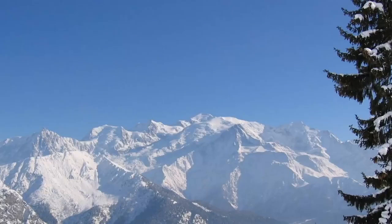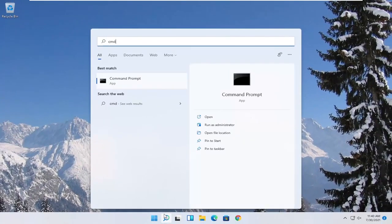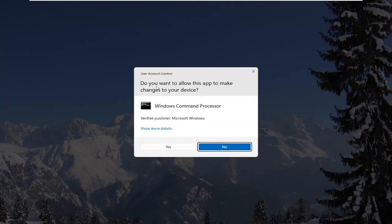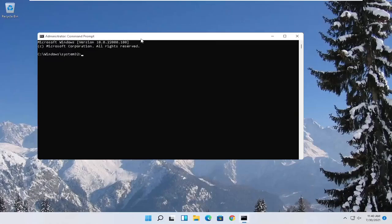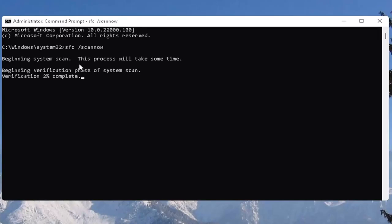One further thing you can also try would be to open up the Start menu, type in CMD — the best result should come back with Command Prompt. Right-click on that and select Run as Administrator. If you receive the User Account Control prompt, select Yes. Now type in SFC followed by a space and then /scannow — scannow should all be one word with the forward slash out front. Hit Enter to begin the system scan. This will take some time to run, so please be patient.